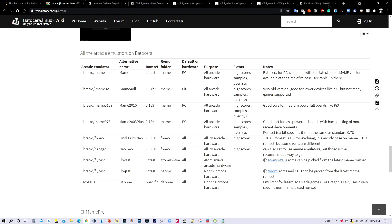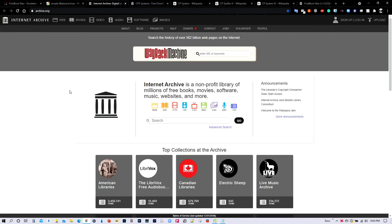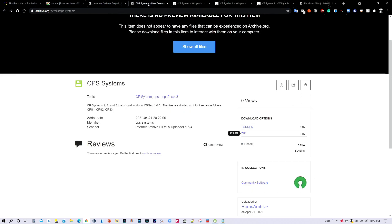According to the wiki page from Batocera, they've got Final Burn Neo. We already discussed in the previous video these main collections in 2003 Plus and 2010, as well as Flycast. So today we're going to focus on Final Burn Neo. According to the wiki page, if you want to emulate other ROM sets besides the CPS systems, the best option is to try to locate the version 1.0 ROM set.